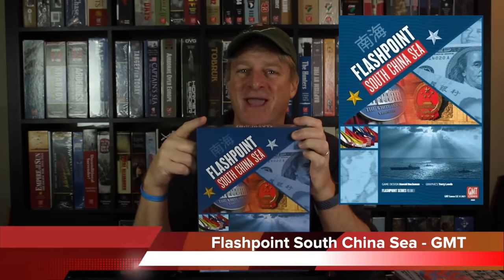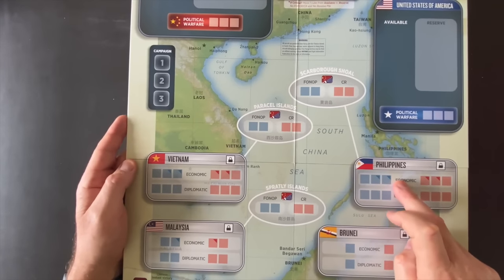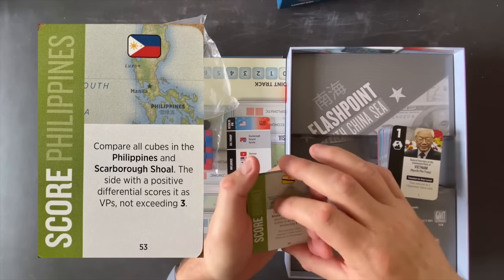Our last game in the challenger category is Flashpoint South China Sea by GMT Games, designed by Harold Buchanan. This is a 30 to 60 minute game where you can take either the role of the U.S. or China, involving the geopolitical conflict over the South China Sea. It's a two-player game but also solo for either side. It's a card-driven game — very different from the other games we've looked at because it touches on geopolitical decisions, with a low to moderate learning curve, plays fast, looks great. It could appeal to someone looking for a more geopolitical twist on a war game. I can't believe I haven't played it yet, but I'm looking forward to trying out the solo and two-player modes — definitely a challenger to break into our top introductory games list.